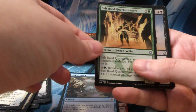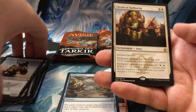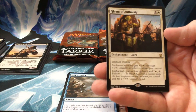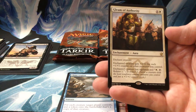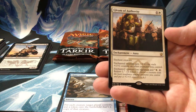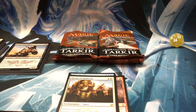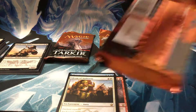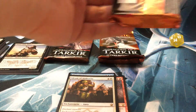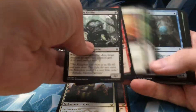Dromoka Captain, Salt Road Quartermasters, Blood-Chin Rager, and Gleam of Authority — another enchantment. Two drop aura, Enchant Creature. Enchanted Creature gets plus one, plus one for each plus one plus one counter on other creatures you control. Enchanted Creature has Vigilance, and pay one white and tap to Bolster one. That card — if my friend doesn't already have that, he might want that one. He's got this crazy scales deck thing going on, which is very obnoxious to play against. So I figured hey, I'll help him out and make it more annoying.